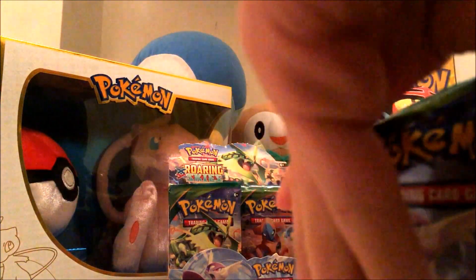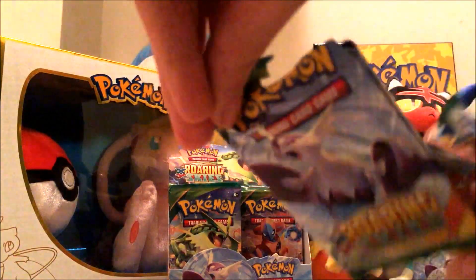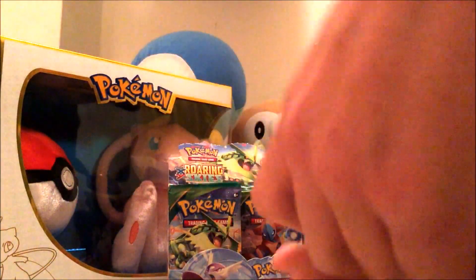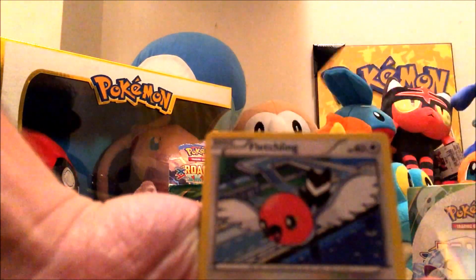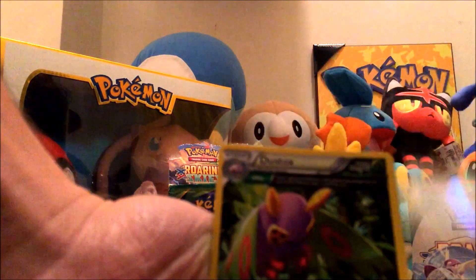Next Roaring Skies pack. We've got a Wide Lens, Fletchender, Ultra Ball, Shuppet, Fletchling, Togepi, Exeggcute, Dratini, Firo, and we've got a Dustox.